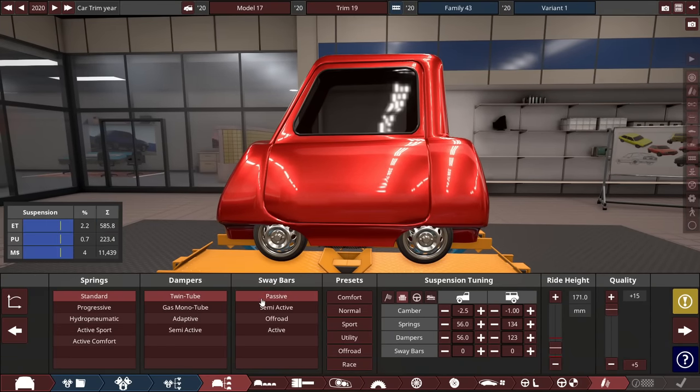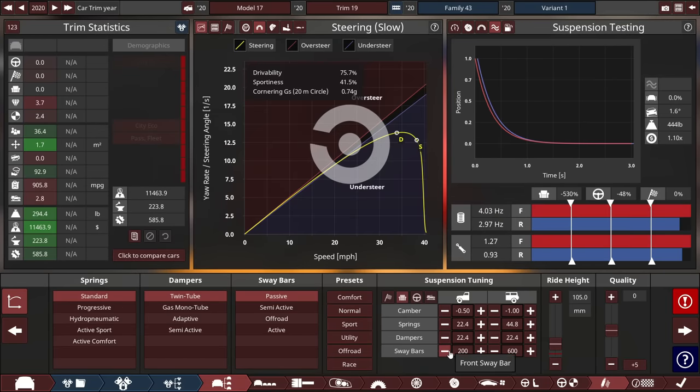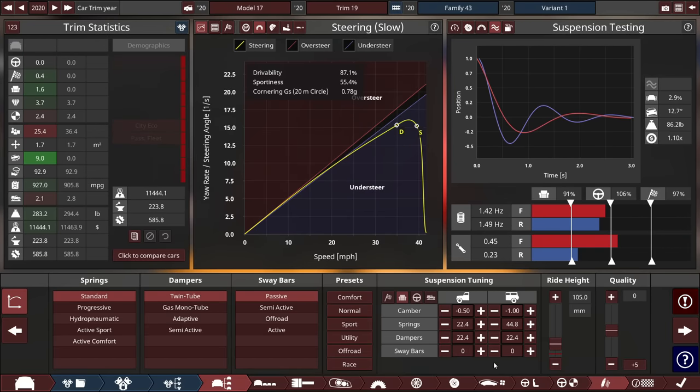For springs, standard; 22 dampers; pass on the sway bars — starting off with the normal preset but with sway bars removed to reduce as much weight as possible.